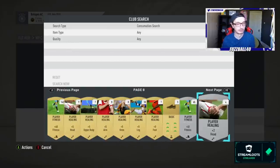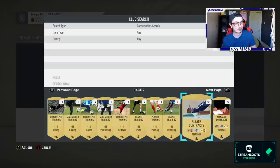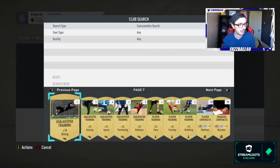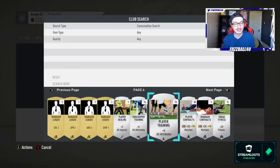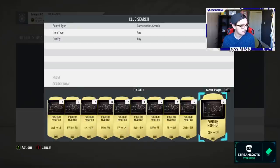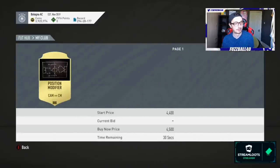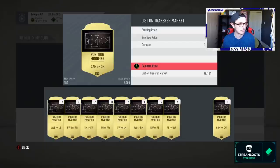I've probably got about 200,000 coins worth of consumables here, most of which came from the grind. There are 167 player fitnesses that quick sell for 32 coins each — about three and a half thousand total, so I'll just quick sell those. I've got six CAM to CM position change cards that sell for around three and a half thousand coins each — that's already 20,000 coins right there.